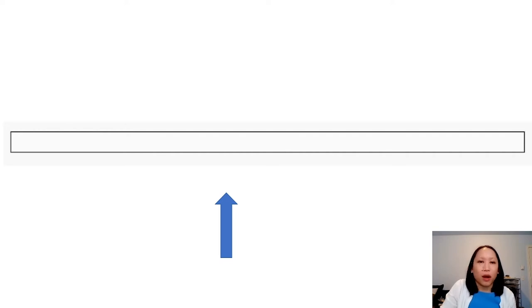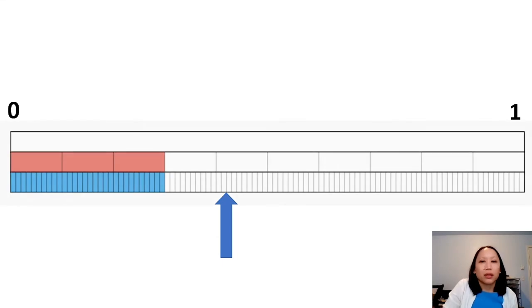If we take a look at this bar representing zero to one, the red section represents tenths — so this would be three tenths. The blue section, which is broken down into a hundred little pieces, would be known as thirty hundredths, which is the same as three tenths.